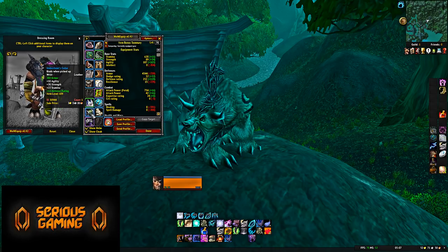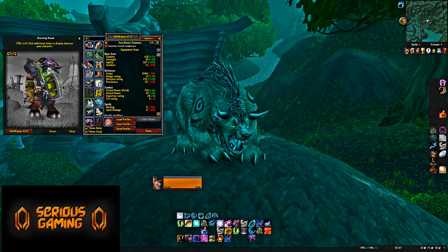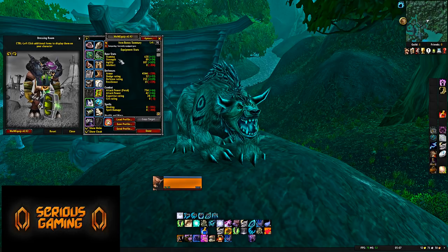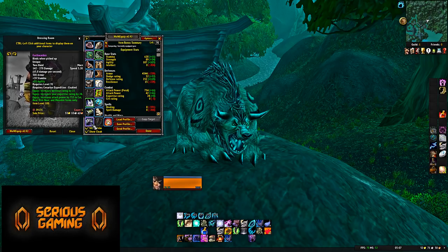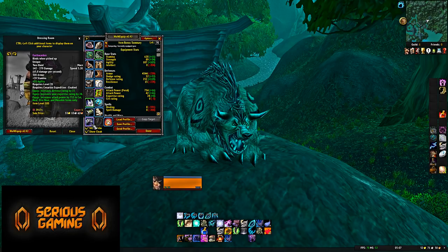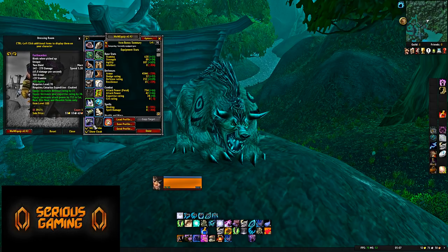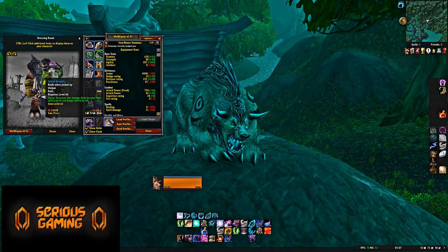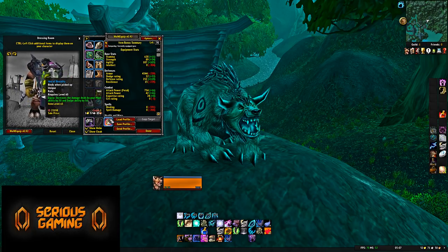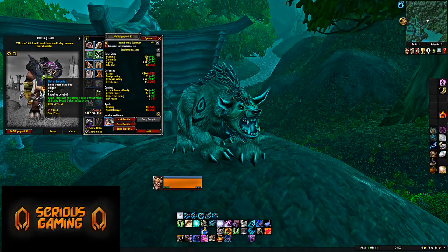There are a lot of good blue items available for Druids pre-raid. The problem is that even with these items, they don't quite reach the survivability they desire, though they will be in fairly solid shape. Weapon: Earthwarden — an extremely powerful weapon with 500 Armor, 39 Stamina, 27 Defense Rating, 24 Expertise Rating, and 700 Attack Power in Cat, Bear, Dire Bear, and Moonkin forms. Put a 35 Agility enchant on it. Idol: Idol of Brutality — increases damage dealt by Maul by 50 and Swipe by 10.